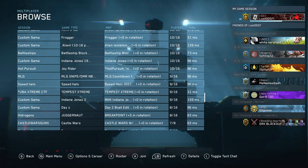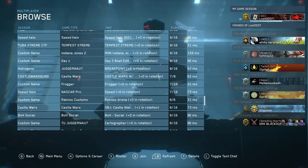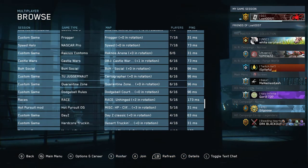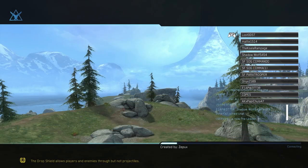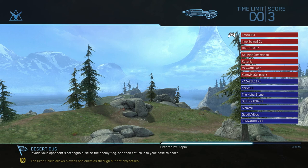Just being able to build your own maps and everything — I feel like that's kind of what made Halo unique, or at least one of the things that made it unique. Alright, so I found a game I haven't played called Desert Bus. I have no idea what this is, but by the teams we have right now it looks like a BTB mode.